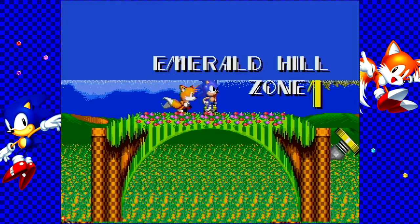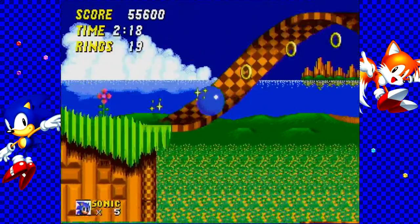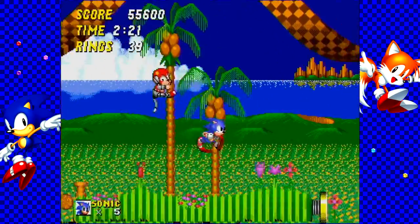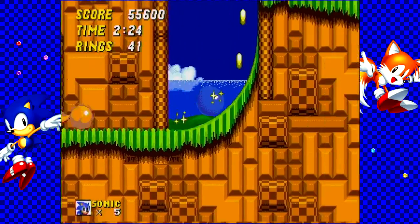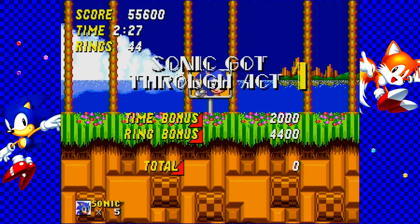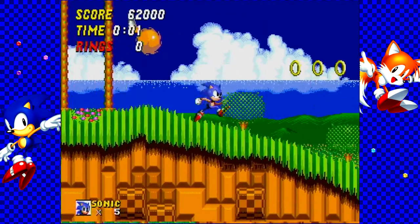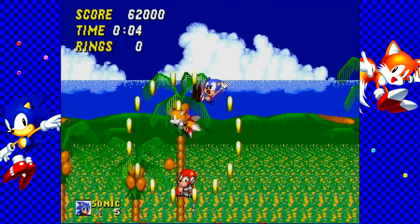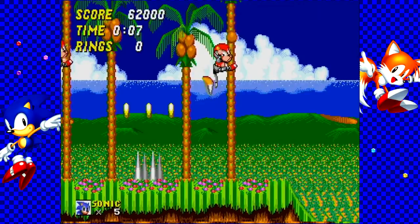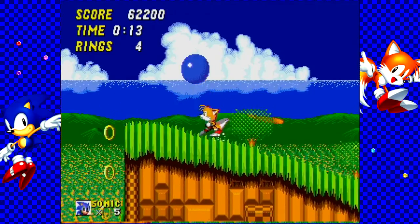Anyway, that's two of the seven Chaos Emeralds already. It's actually possible to get all seven in Emerald Hill alone, because with the amount of checkpoints there are around here, and the fact that the place is called Emerald Hill — it's pretty obvious that this is where they intend for you to get all seven emeralds. Because afterwards, there is not going to be that many checkpoints.